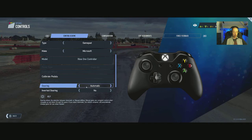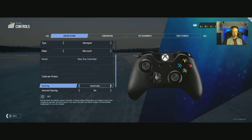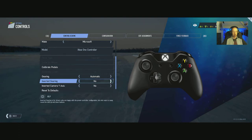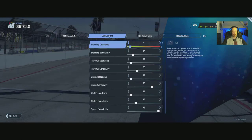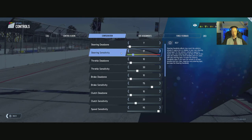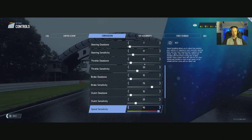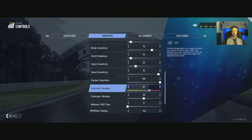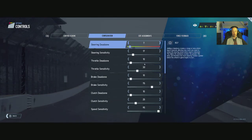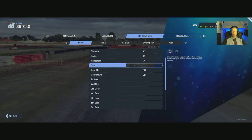Calibrate pedals, gearing: automatic or manual. You've got your clutch on and off. Inverted gearing: yes/no. Inverted camera Y-axis: yes/no. Configuration — there's loads to configure, I won't read them all out. You can just quickly pause the video and have a look at them. You've got to be careful with the mouse wheel there — I was scrolling down and it flicked up. A bit weird.